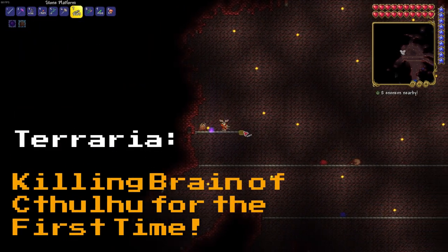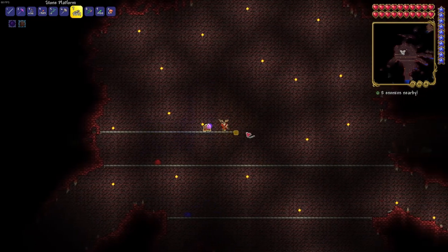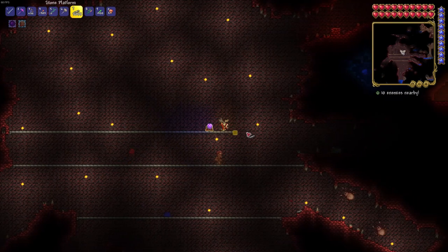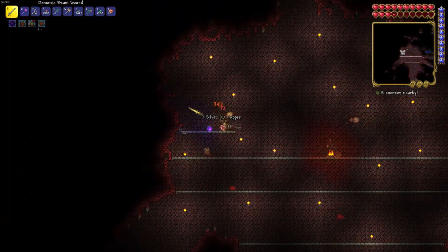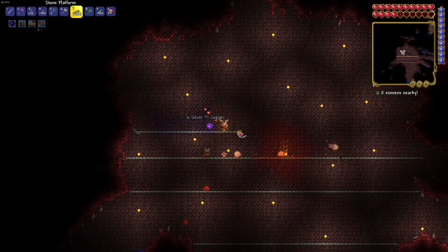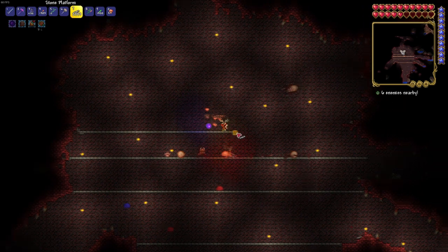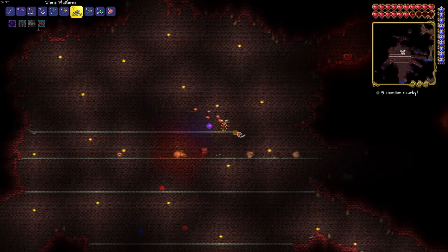Hey everyone, how are you doing today? We're going to be talking about the Brain of Cthulhu boss in Terraria. Now, if you're playing in the Crimson Evil Biome, you're going to be fighting the Brain of Cthulhu. Don't be worried, he's pretty easy. All you're going to have to do is pretty much follow what I do in this video and you'll be totally fine.